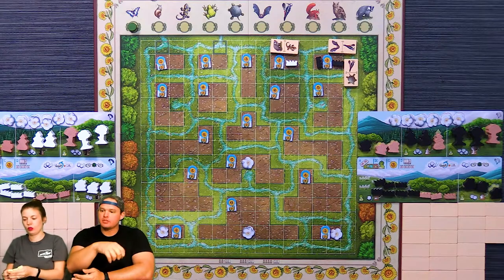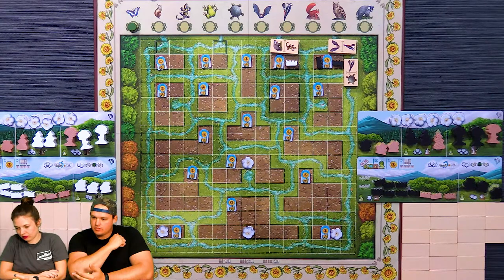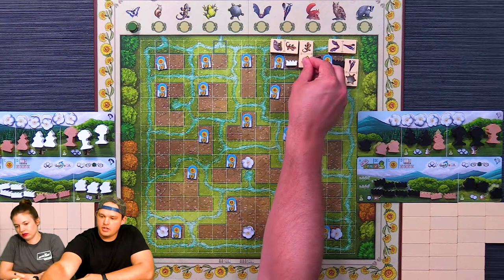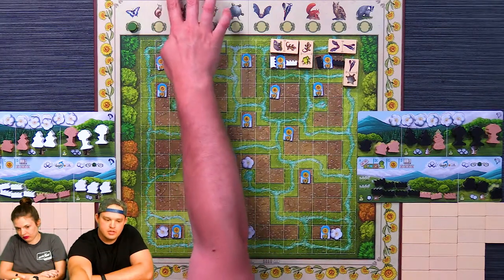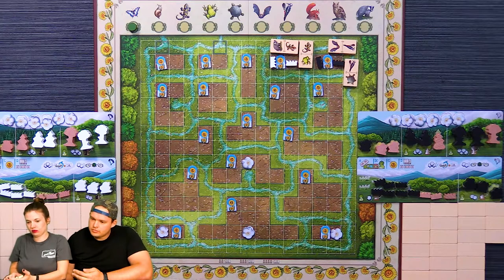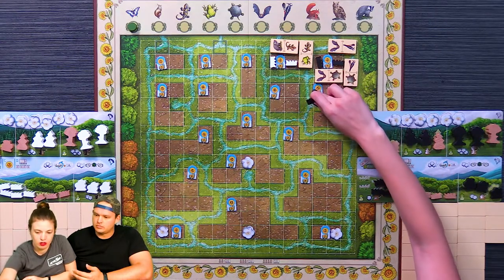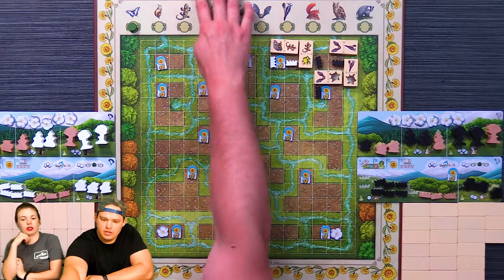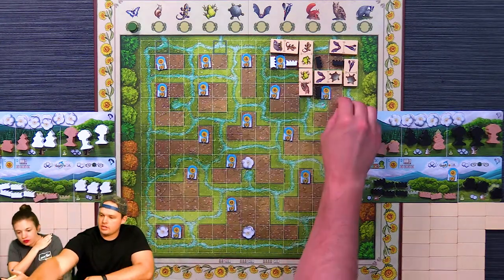Two points, two points, two points. I'll go here and place one as well, scoring two points. I'll put a plant here for one. And I close that off so I'm going to get three points plus keep that token.